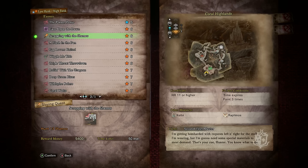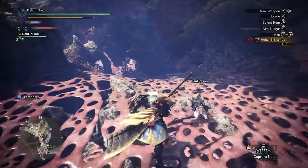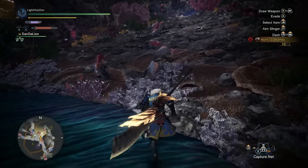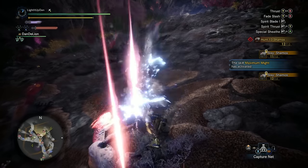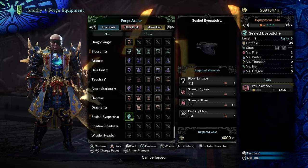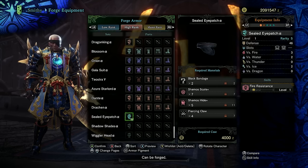Next, we've got the HR 11 event, Scrapping with the Shamos — a slaying quest requiring you to hunt 13 Shamos inside the Coral Highlands. Head in between areas 4 and 6; there's a slope where a lot of them are chilling out. Slaying the ones you encounter on the way over and all of them hanging out there should be enough to finish the quest. You'll be rewarded with one or more black bandages, which you take to the smithy to craft the Sealed Eyepatch Alpha Armor — a rarity 5 armor with a level 2 and level 1 gem slot and one level of fire resistance. Very functional and extremely cool looking.